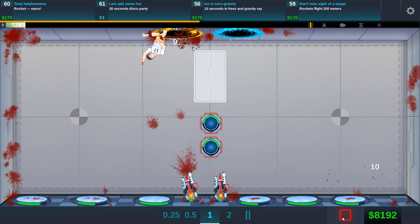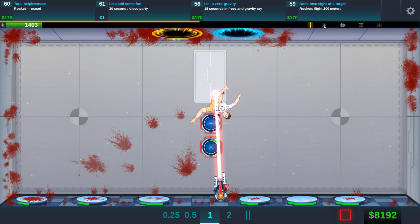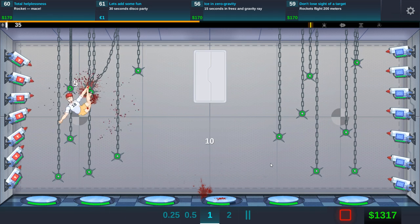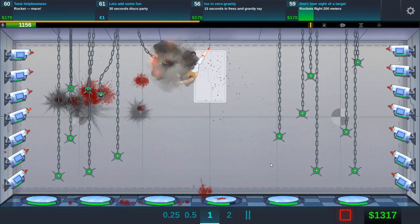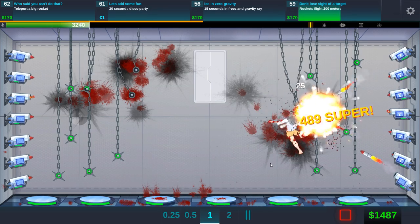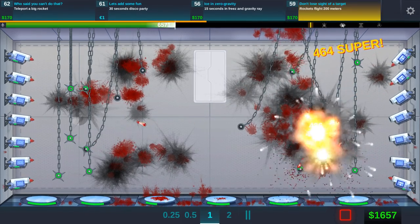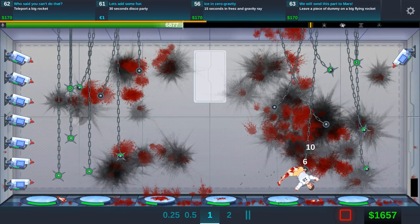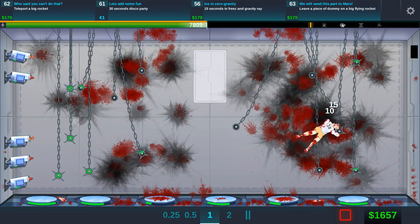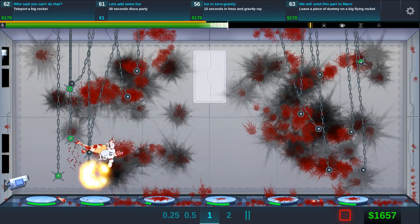30-second disco party — is that the disco ball? We gotta unlock the disco ball next. They're still having fun here. There he goes in through the hole — zap, nice. So zero gravity is more like anti-gravity. This one's a good one — rocket plus mace. Hit up. Somehow it worked that way. Teleport a big rocket? Whoa, it's like a nuke. That's great. His hand's stuck. Nice work. Now we need to get the rockets to fly 200 meters. We're doing so great at this game. Leave a piece of dummy on a big flying rocket. Teleport a big rocket disco party, 15 seconds in freeze and gravity race — so that's our next goal. So that's a flying chicken. And that'll do it — that is everything.